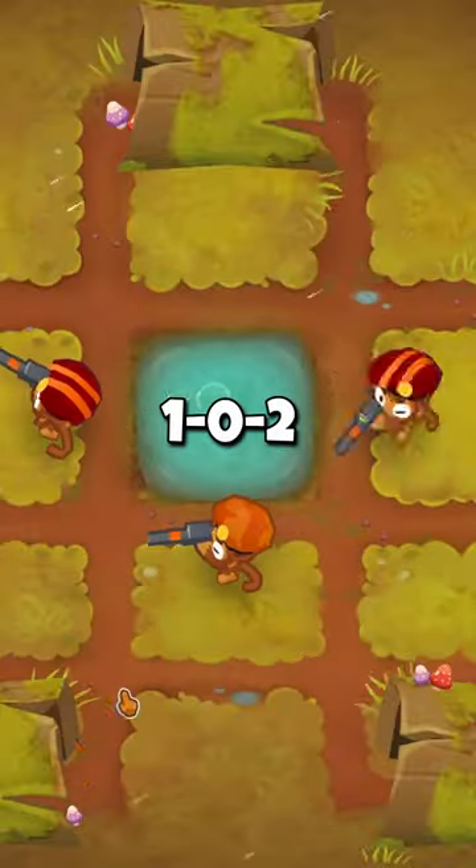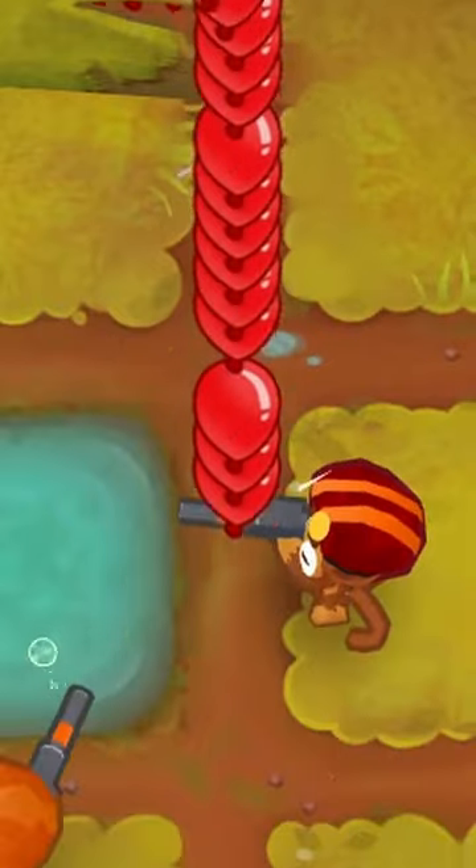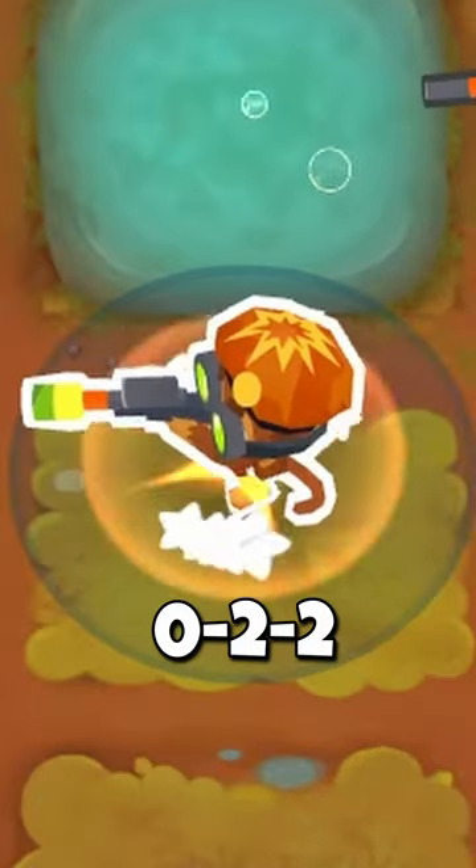Make the two topmost snipers into 1-0-2s, and the bottom one into a 0-1-2. To stop the rush of bloons on round 27, get the shrapnel shot upgrade on the bottom sniper.